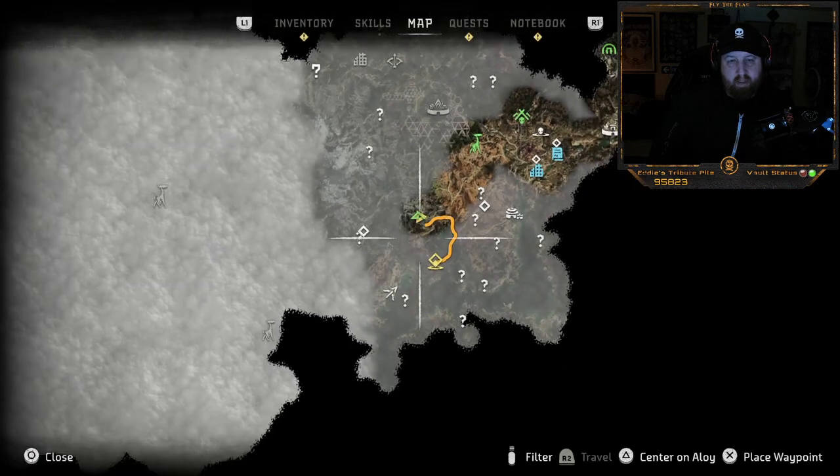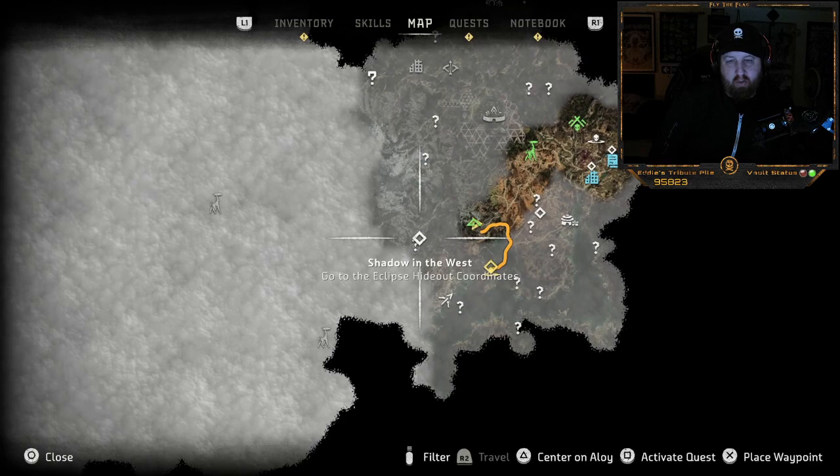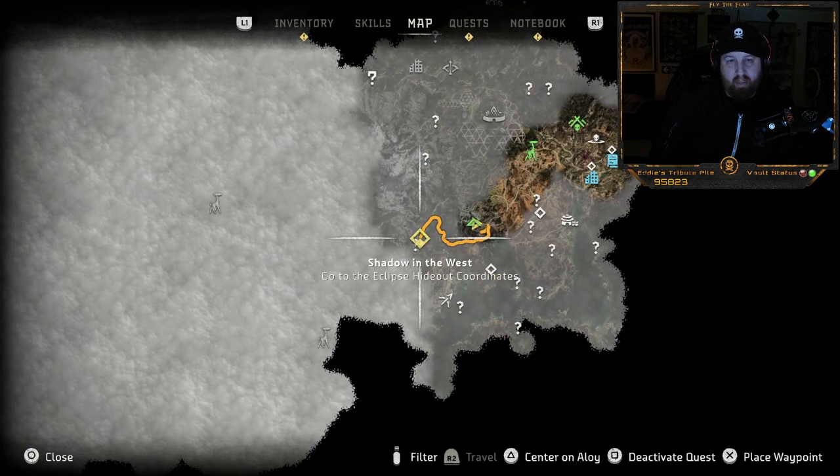So those are the coordinates — this is 'Shadow in the West.' We're going to activate that quest and head there.